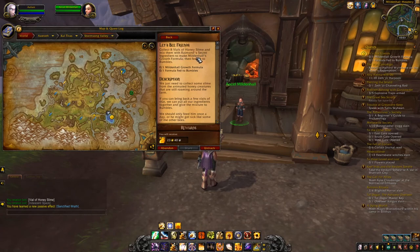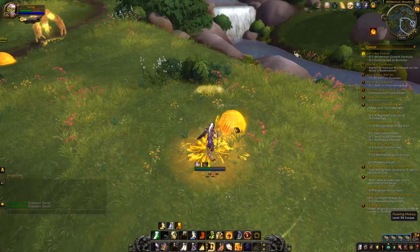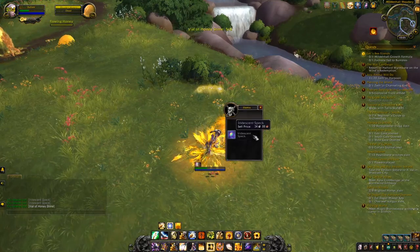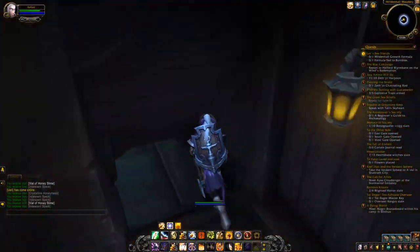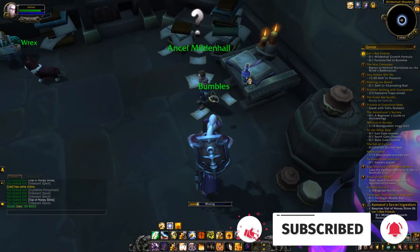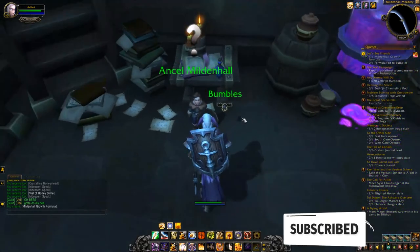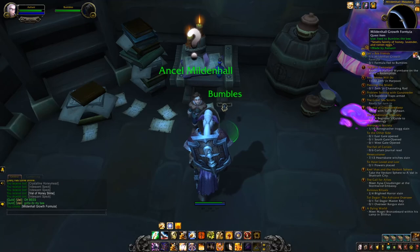You will now have a new daily quest called Let's Be Friends. For the Let's Be Friends quest you'll need to do this for seven days. Each day you'll need to farm eight vials of honey slime, which drops from any of the mobs around the meadery. Take the vials back to Ansel and click on the vial just behind him on the table to turn them into a growth formula, which you will then give to Bumbles. You'll need to do this for seven days.